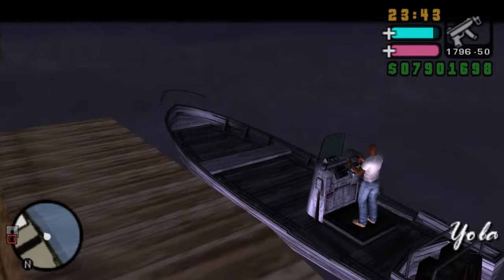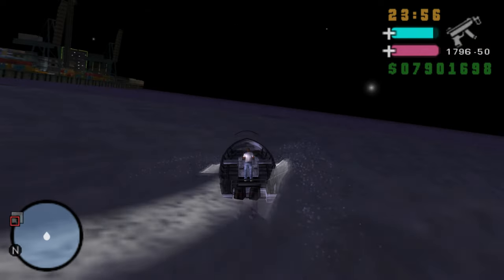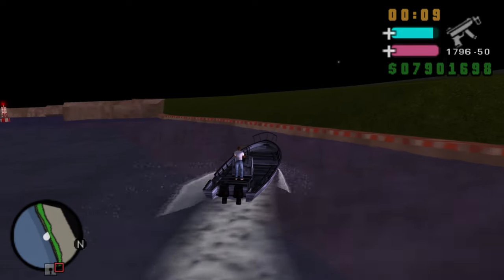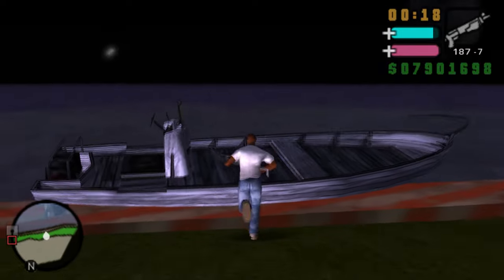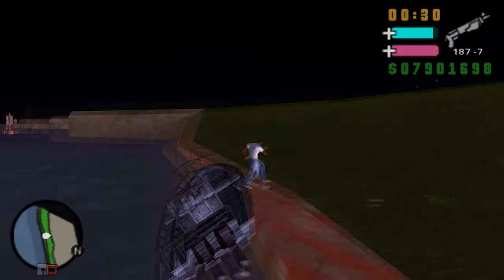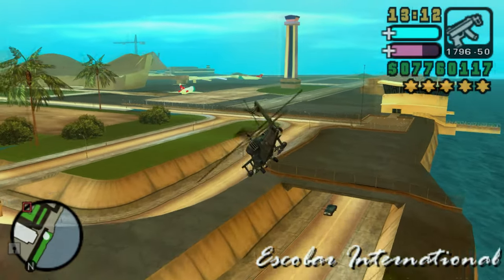The sixteenth and final vehicle — and admittedly a bit of a letdown to end on — is the Yola, a rather boring-looking boat. According to the GTA Wiki it appears to combine elements of a panga boat and a traditional wooden boat with a twin engine layout. Its design is rudimentary, consisting of a wooden hull, a small handrail on the bow, elevated wooden planks on the bow and front, and on the stern there are main controls, a small windshield, an elevated platform, and outboard engines partially covered by dual frames. It's very generic, and I apologize for ending on that note.